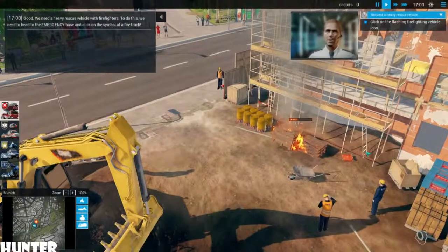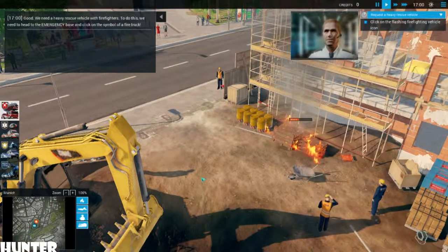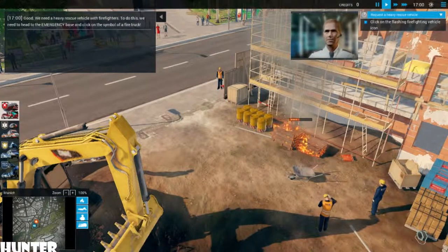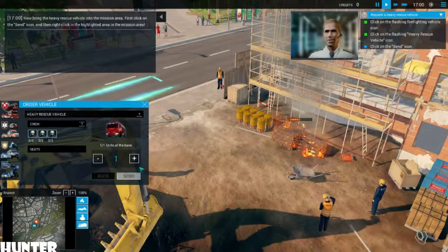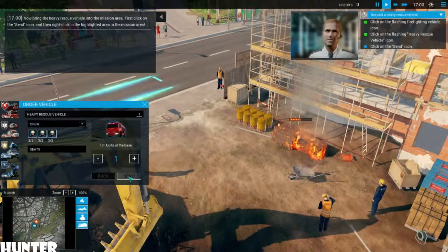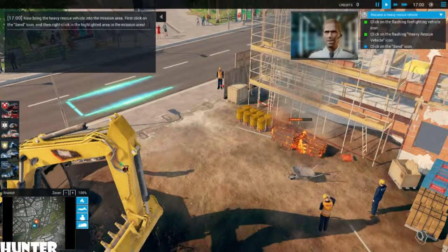We need a heavy rescue vehicle with firefighters. To do this, we need to head to the emergency base and click on the symbol of a fire truck. Select the heavy rescue vehicle. Now bring the heavy rescue vehicle into the mission area: click on the send icon and then right-click in the highlighted area in the mission area.